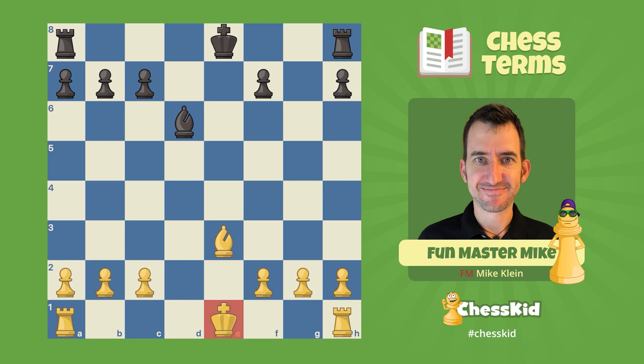Castling only involves kings and rooks, and it's when nothing is in between your king and your rook. You're allowed to move your king two squares — I know that looks like cheating. And then when I drop the king, the computer will do the rest of the heavy lifting and the rook jumps over the king. That's all in one turn, and basically you are building a castle for your king — you're tucking him into bed at night and these three pawns are the nice warm blanket.